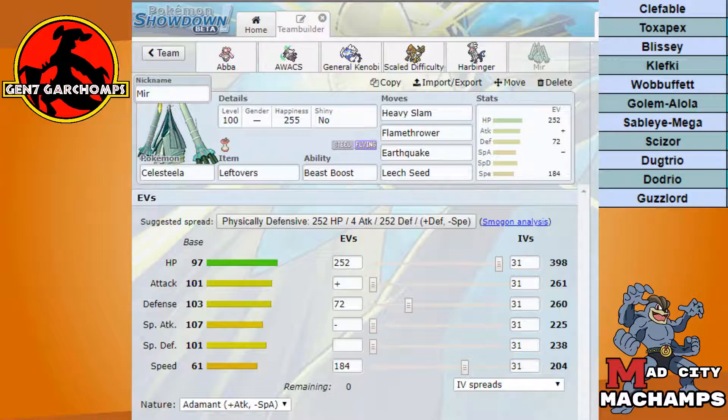In the last slot we're going to be running good old Celesteela again — almost the same set as last time. Heavy Slam and Earthquake will be our main moves. Leech Seed obviously allows us to survive pretty well and drain off of his tanky mons. In the last slot we're running Flamethrower — mainly for Scizor, also kind of there for Klefki. I expect that once he sees Heavy Slam and Earthquake he won't think about Flamethrower, and that's potentially a free Beast Boost for me if I can get the chain rolling.